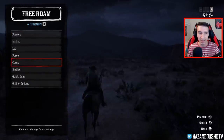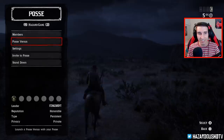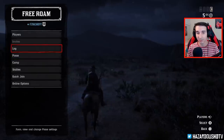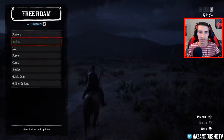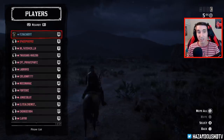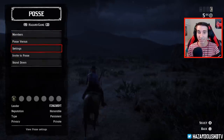When you go into showdown, normally to equip posse outfits you go to Posse, then Settings, then click your outfit style — you can do Rugged or Big City. But in showdown, since Posse is grayed out and most of those settings are grayed out, what you want to do is go to Players instead.